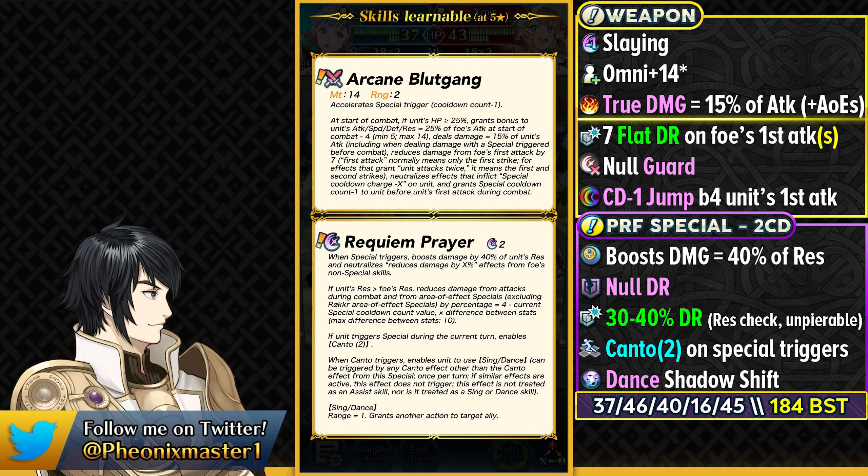She's not going to be as susceptible to scale effects as some of the other mages. It has an interesting Dragon Wall built in that compares your resistance with the foe's resistance, and gives you unpierceable Damage Reduction depending on 4 minus your current special cooldown count multiplied by the difference of stats, with a max difference of 10. So you can essentially get 30 to 40% Damage Reduction based on resistance scaling. If you have it precharged, you get the max 40%; if you trigger it because of the special jump, you get 30% Damage Reduction on the counterattack.